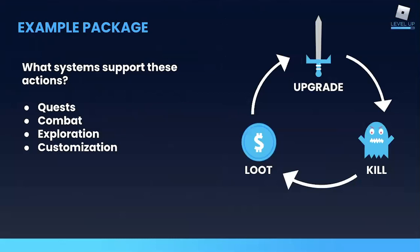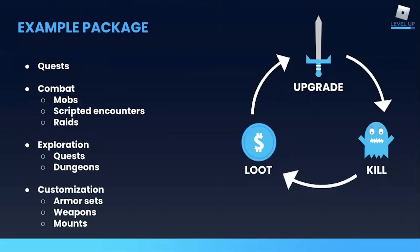Let's look at some sample packages. Remember our fictional generic RPG — let's assume that this made-up game already has these systems built. For quests, that's easy — just more quests. That just involves writing, some design work for balancing difficulty and rewards, and maybe a new data hook from one of your coders. For combat, more things to fight is always great — so more mobs. Scripted encounters and raids tend to veer into the too tech-heavy category. Exploration includes quests. Dungeons are on the borderline in terms of too much effort. Customization is the jackpot — all tech-light and art-heavy assets.